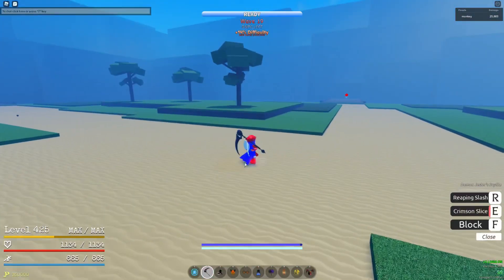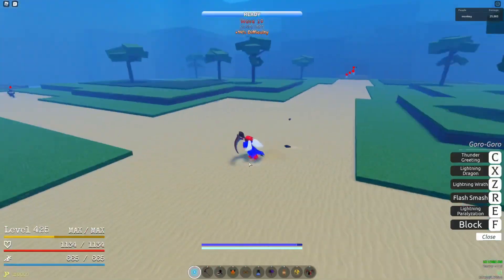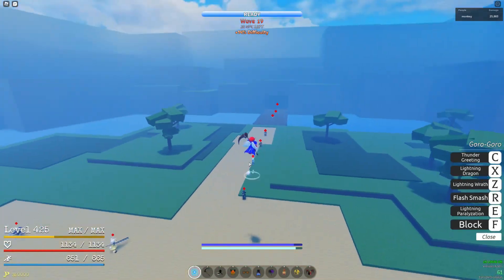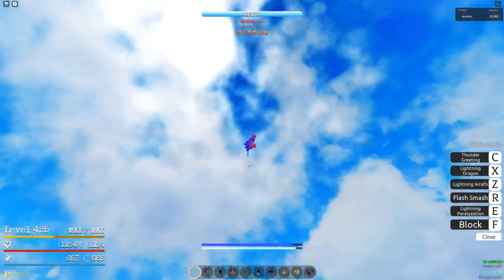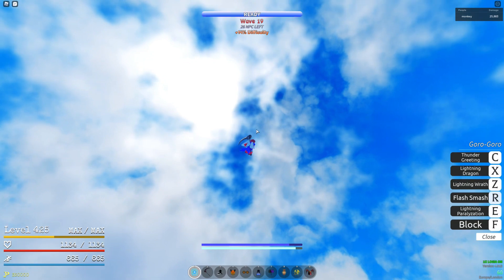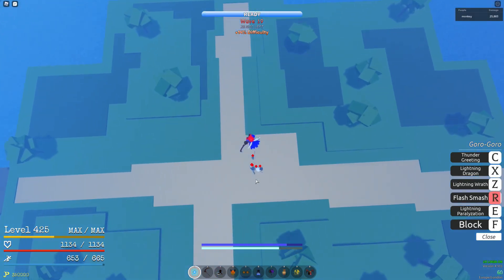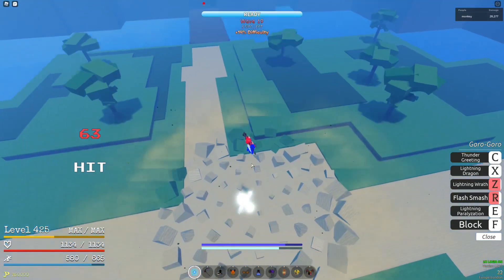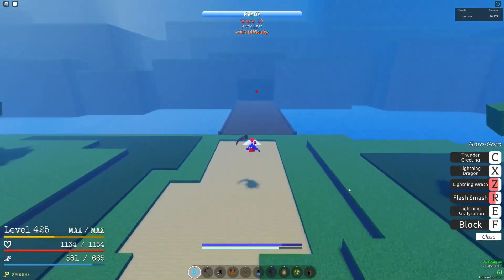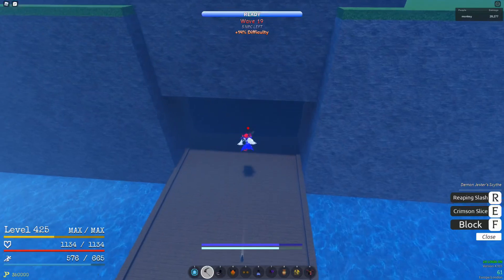Getting to the wave just before boss wave 20 — remember this is the last time you'll use this method; after wave 20 it's a different technique. Wait for them to come fairly close, super Geppo one, two, three, four, drop till unblock, jump, and hold Flash Mash upward — don't look down or you'll Flash Mash downward. Then Lightning Wrath. If there are no Bazooka users, go in with Thunder Green and Lightning Dragon only. If there are Bazooka users, wait for cooldowns and finish them with your weapon.